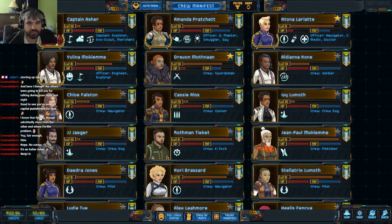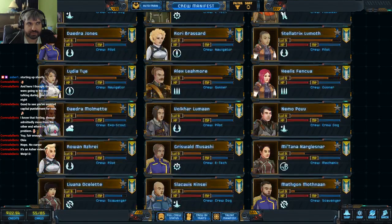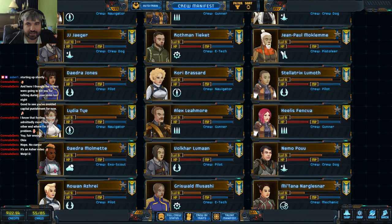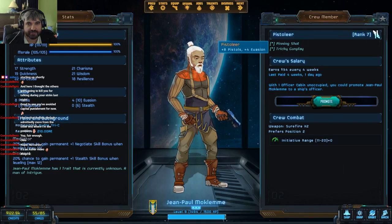The one problem is we have our Explorer officers that I want to keep — Quartermaster, Smuggler, Spy is very versatile and useful. Doctor/Navigator is just not a great combo. We do have one Pistolier that we could potentially upgrade. Jean-Paul Molmec actually does not have terrible stats and does have some decent perks as well. He wouldn't make a terrible Doctor if I just wanted to upgrade him from within.